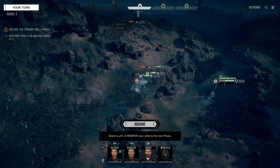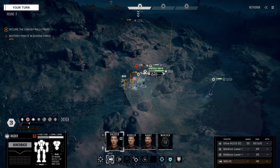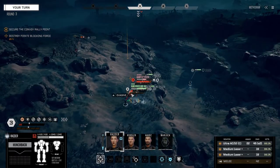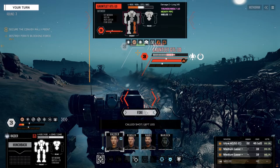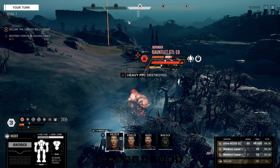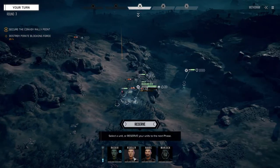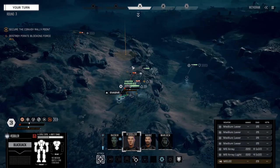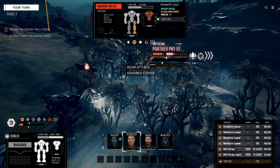We want to shoot that guy first, so let's get Raider. We're going to go for the leg, see if we can take the leg off and knock him down. Of course we can't hit that leg. We got the heavy PPC destroyed too — cool, and now we can't get it. Well, can't have everything. I was shooting for the wrong side for that too. Put everything into this guy's back — goodbye.